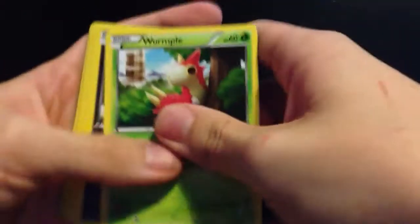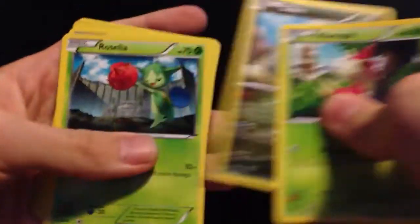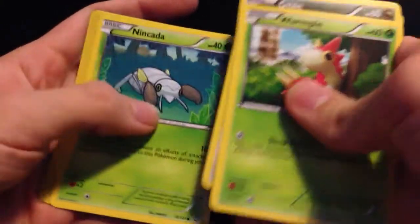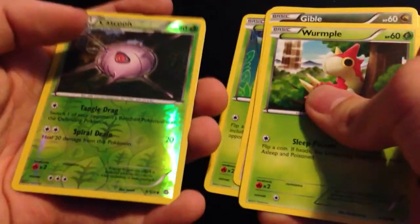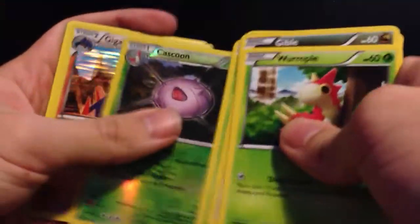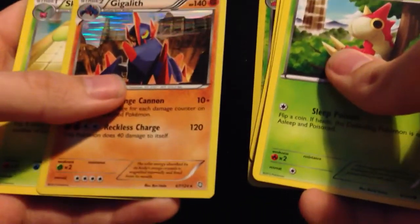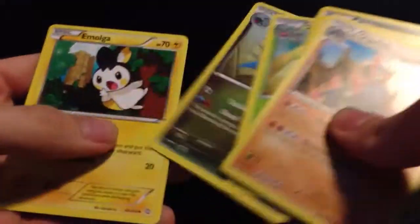Final packet, Dragons Exalted. First is a Wurmple, Gible, Roselia, Slackhoth, Ninkara. Reverse is a Cascoon. And the rare is a Gigilith — holo, nice. And a Skiploom, Gabite, and Imola.